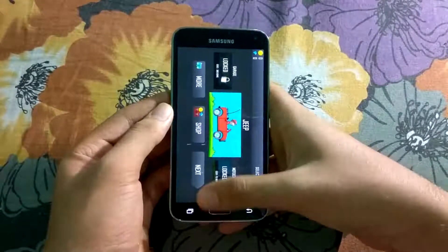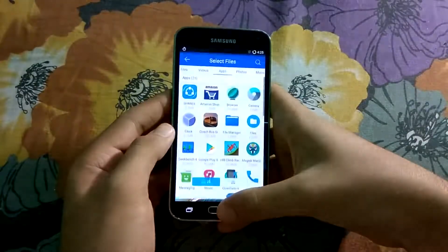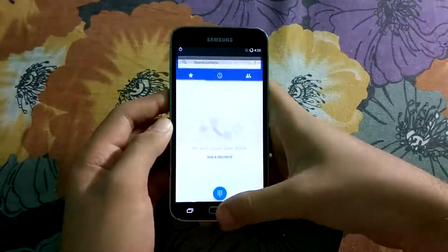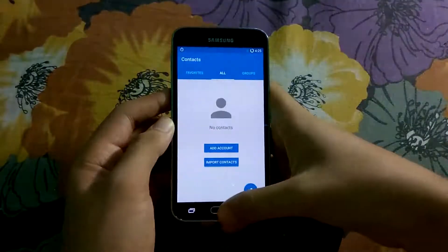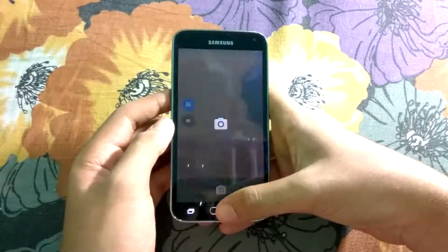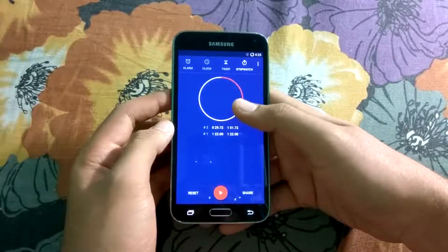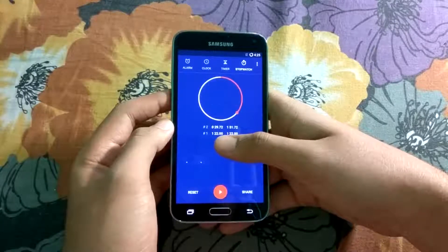Now let's have a look at the memory management. Excellent memory management here — almost all the apps are in the memory. 1 minute and 51 seconds guys, and the first lap was at 1 minute and 22 seconds.